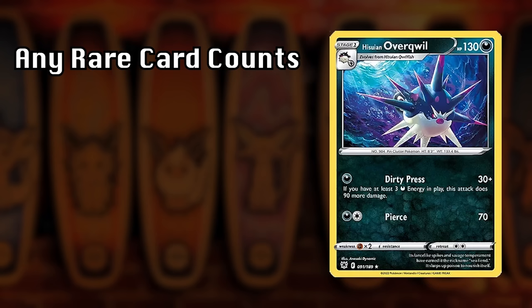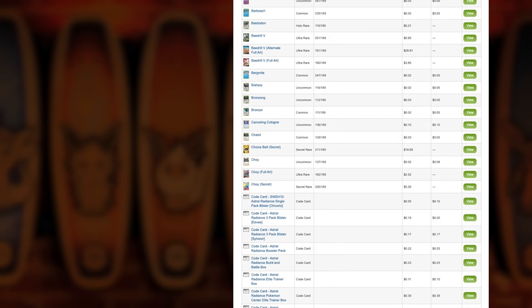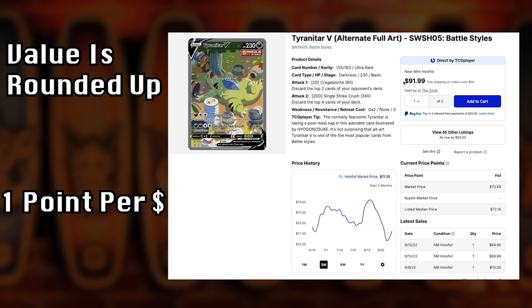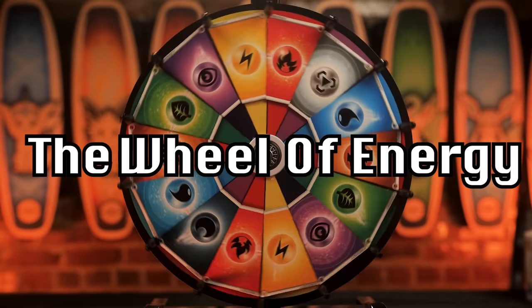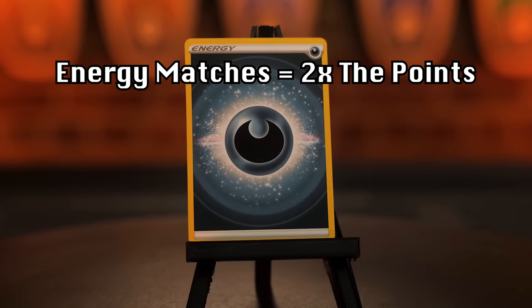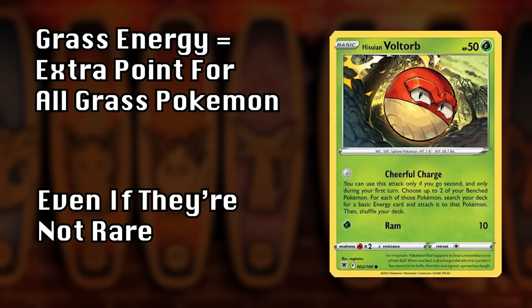Jay and I will be opening a booster pack from the latest collection. Any rare cards — cards that feature a star — score points. Scoring is very simple. We head on over to the current price list on TCG Player and determine your rare card's value. That value is rounded up to the nearest whole number. Each week, we'll also spin the Wheel of Energy to determine this episode's type advantage. If the energy in your pack matches the type advantage, then your entire pack gets a 2x multiplier, and you get an additional point for each mon of that type in your pack.